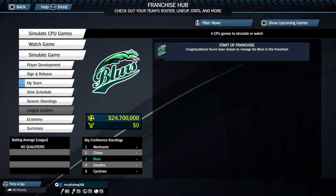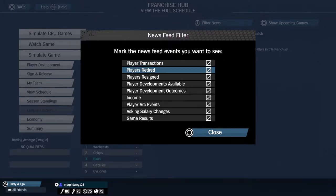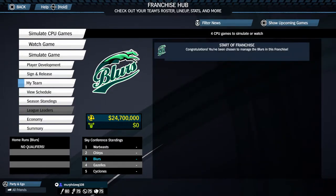Let's look at our team. There's an activity feed screen you can toggle by pressing square — it's a news screen where you can look at player transactions, retired players, assignments, and income. Everything that gives you updates into the game, which is pretty cool. It starts here at the beginning of the franchise: congratulations, you've been chosen to manage the Blurs.